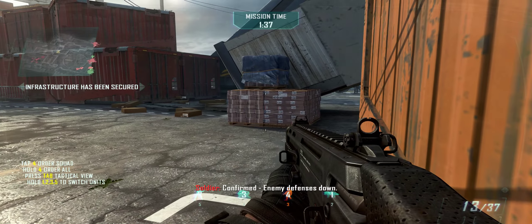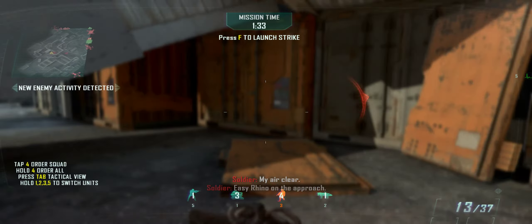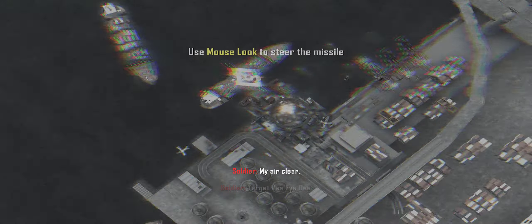Aircraft established at initiation point, ready for drop. Eagle down! Easy ride on the approach. Target BID. Airstrike unit inbound. Weapon away.